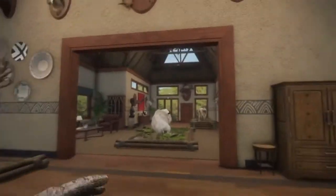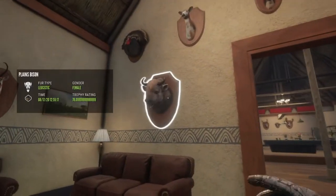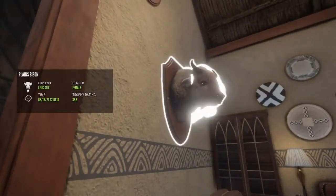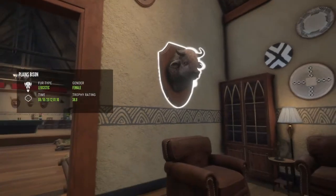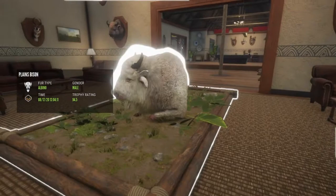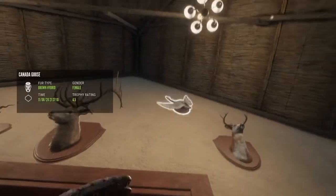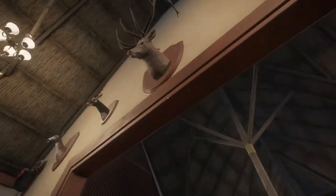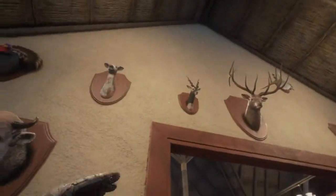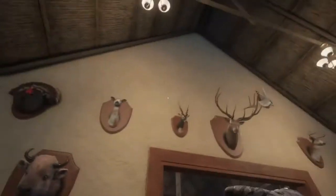Then we're going to go in this room. This is probably my favorite room — it's the one I have the most complete out of any of them. Leucistic plains bison, another leucistic plains bison. I swear, these things are everywhere — they are definitely not rare. I think I have like four of them now. This is my albino plains bison, piebald whitetail, brown hybrid goose, another diamond Rocky Mountain elk — this is the smaller one that I killed. Then this is the troll blackbuck, piebald female whitetail, and diamond turkey.